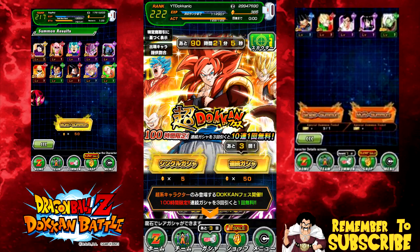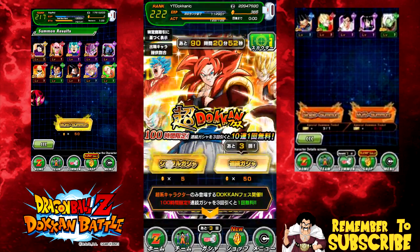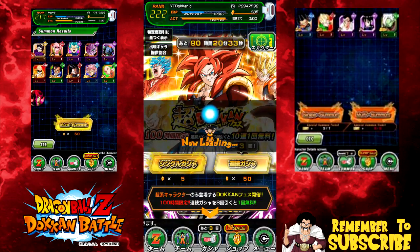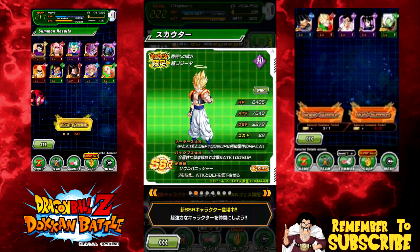Hey guys, it's Doconic here and we are on the JP side of my Dokkan Battle account. Today we're going to be doing multi-summons on the Super Saiyan 4 Gogeta banner and the Omega Shenron banner. I'm super stoked about this because on the JP side I don't really have a lot of really good characters. I've only bought a couple of stone packs so I'm technically not free to play, and there are so many good cards on here.